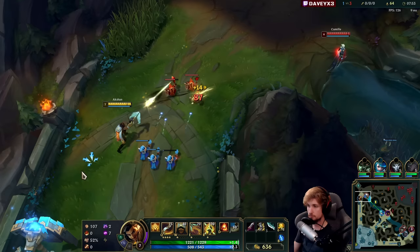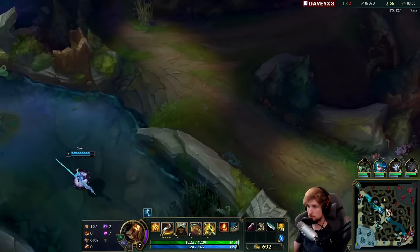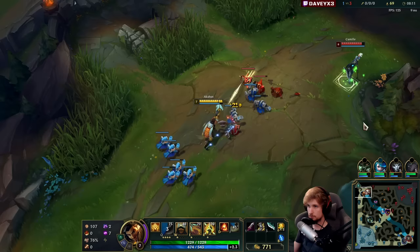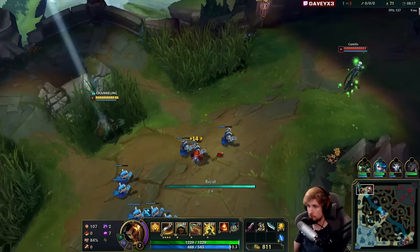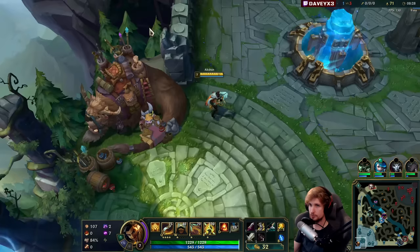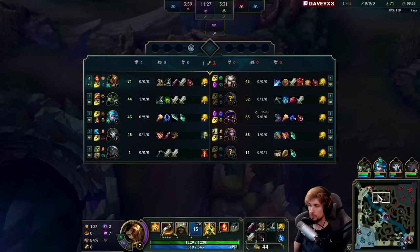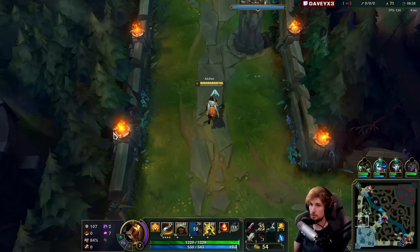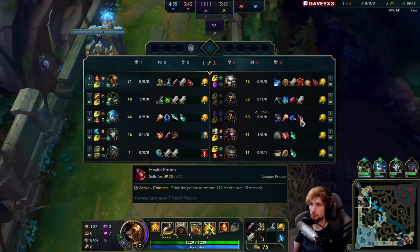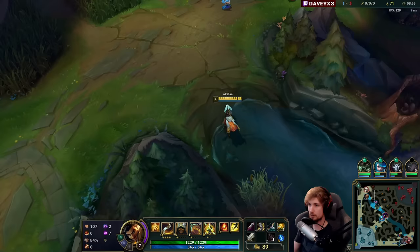I'm just going to leave the lane for this. I think I'm going to use the item advantage here. We're going to get that reset - I'll pick up the Recurve Bow and Longsword, and from that point we will start playing very aggressive. The wave is going to bounce my direction. If the wave bounces my direction I'll just push that back into Camille. She'll probably Teleport if she gets the chance to push this in, but if I push it she won't Teleport.